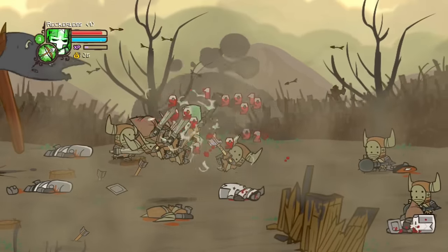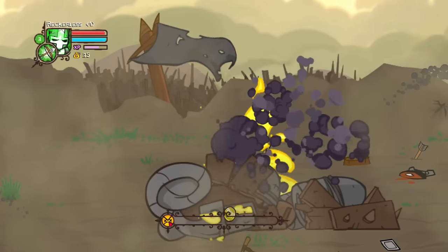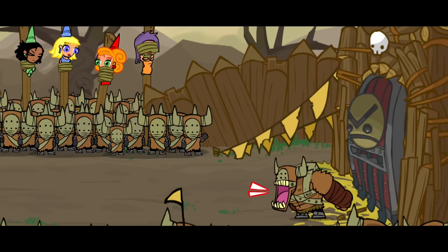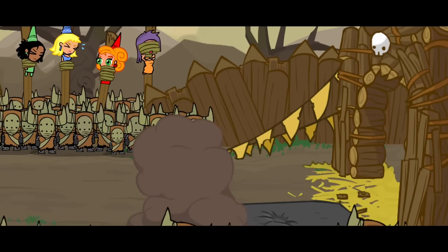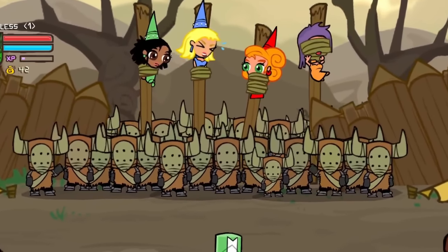They soon enter no man's land, caught between the chaos of the castle knights and the Barbarian soldiers. They fight their way through the land, defeating one of the Barbarian war vehicles. The knights eventually reach the Barbarian base and encounter the Barbarian boss — the one leading the attack.